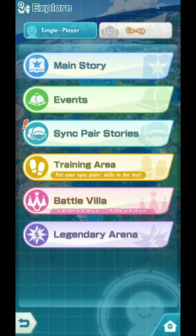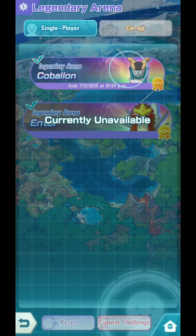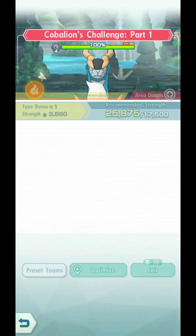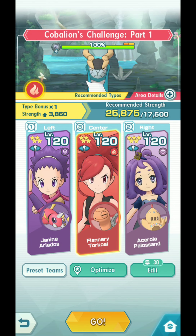Go to Explore, then Legend Arena, then Cobalion. Again, this is only Part 1, though applicable for Part 2 as well. If you don't have Janine — which you can get via Sync Pair Scout — just swap her with someone who's tanky, your favorite Sync Pair or whoever. We need Flannery and Azerola. In this example I'm going to demonstrate what Janine should do. Let's go!